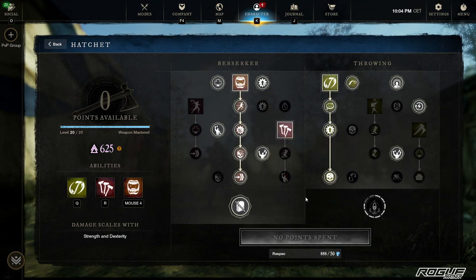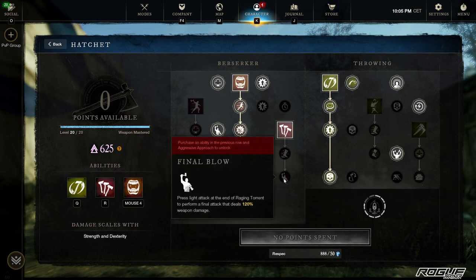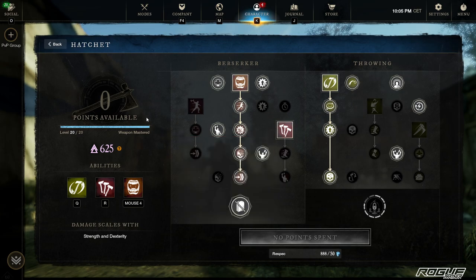This is a general build for Hatchet. I run only one ability on Hatchet — you don't need any upgrades on this. This one here is nice damage but the animation takes too long in my opinion, so you're just better off landing another light attack after this instead.